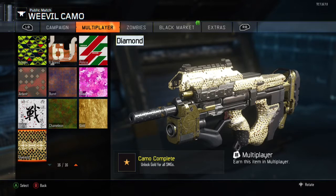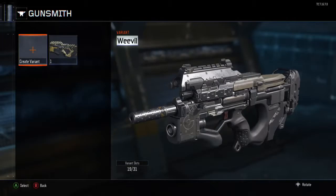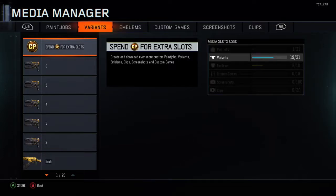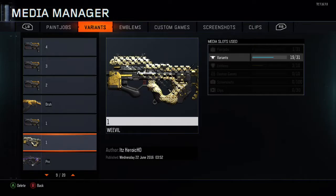So once you put the color that you want, you're going to want to go ahead and save the gun. When you save the gun, you're going to press start on the gun and go to Media Manager. When you go to Media Manager, you're going to go down to the gun that has diamond — the Weevil — and go ahead and delete it.